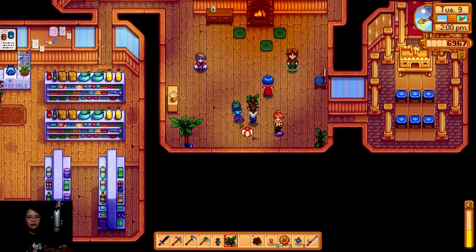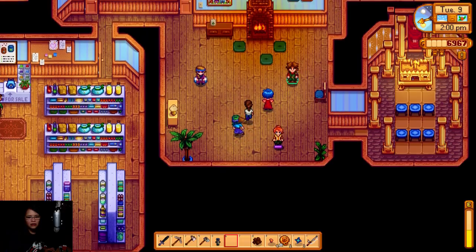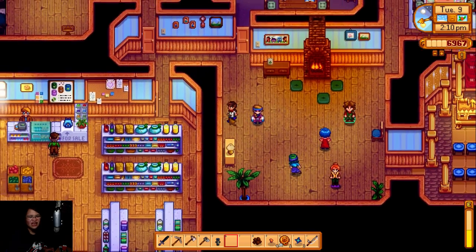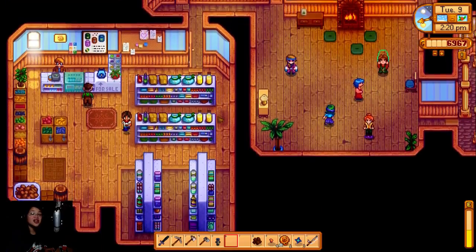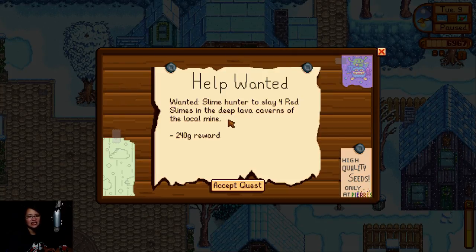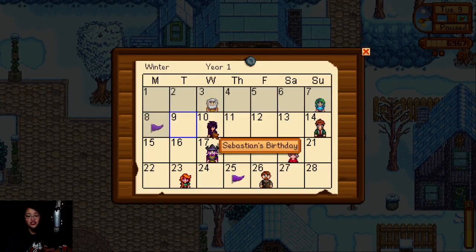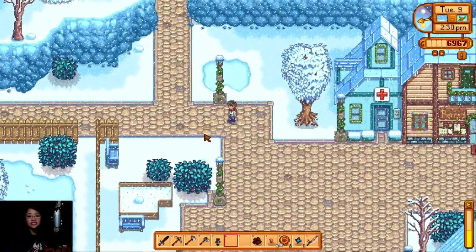Why? Caroline — why don't you like those things? Even Elliot doesn't like that. So basically I wasted all my red flower thingies. Ooh — a quest for slime hunter to slay four red slimes in the deep lava caverns. And Sebastian's birthday is tomorrow! Okay, I think that's what we're gonna do.